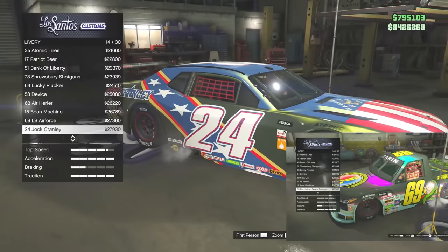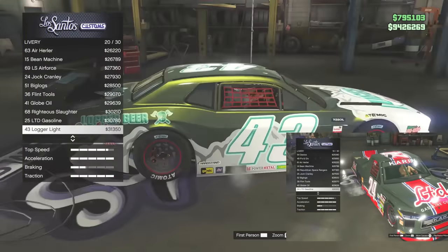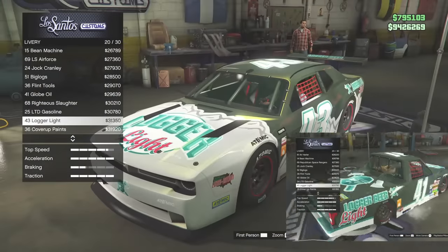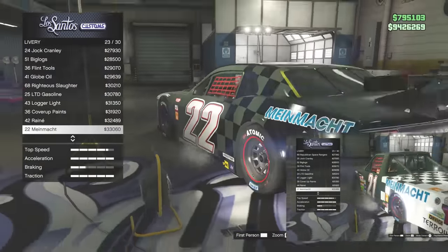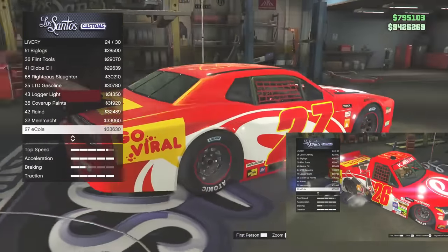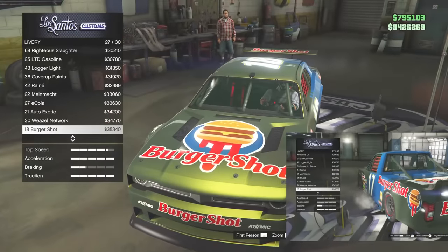Comparing the liveries, about 90% of them are the same, which is expected for a Hot Ring car. A lot of people might be disappointed and think Rockstar got lazy, but it's NASCAR — they're going to have similar liveries and the same advertisements. If you look closer though, stickers are in different areas, the numbers are different, and some have designs the other one doesn't. There's a lot of effort put into these liveries.